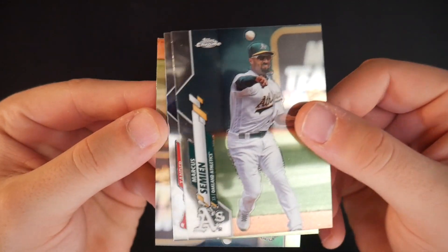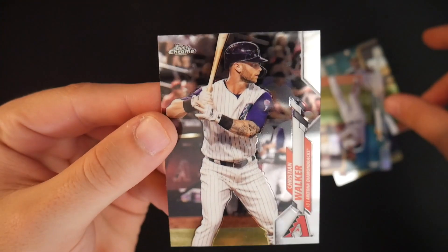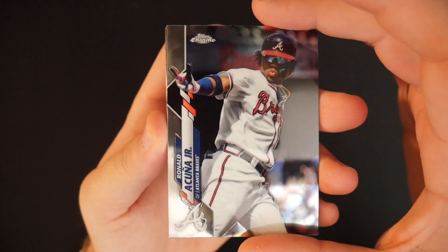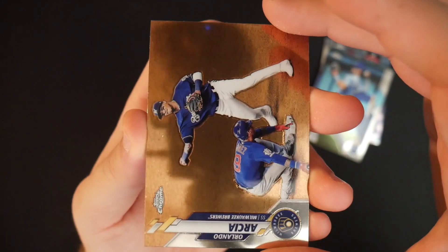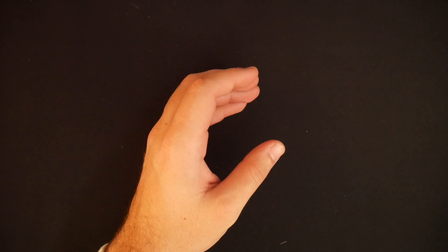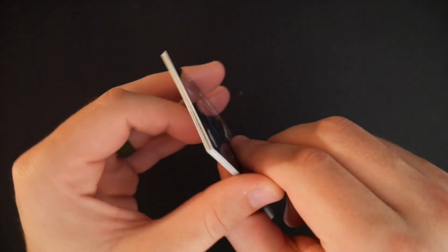Marcus Simeon, Xander Bogarts, and Christian Walker. I'm hoping now that we got our rookie card autograph, we can maybe get a solid hit on a major leaguer autograph here. Ronald Acuna — wouldn't mind seeing a Ronald Acuna autograph pop up. Whit Merrifield, both have finest cards. Orlando Arcea and another Matt Theis rookie card. We have exactly 10 packs — so we are exactly halfway through. We are on pace; we've gotten one out of our two guaranteed autographs so far.